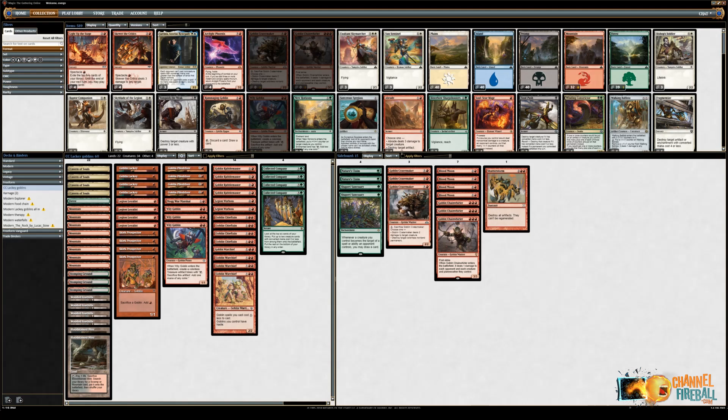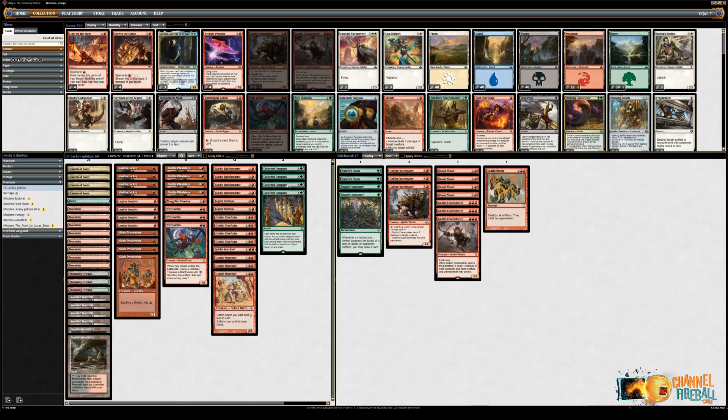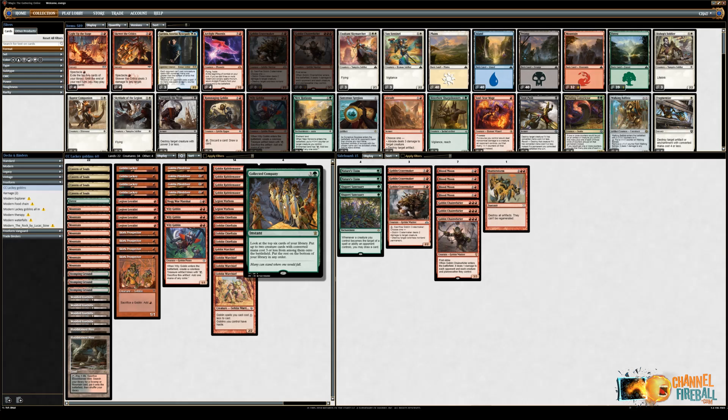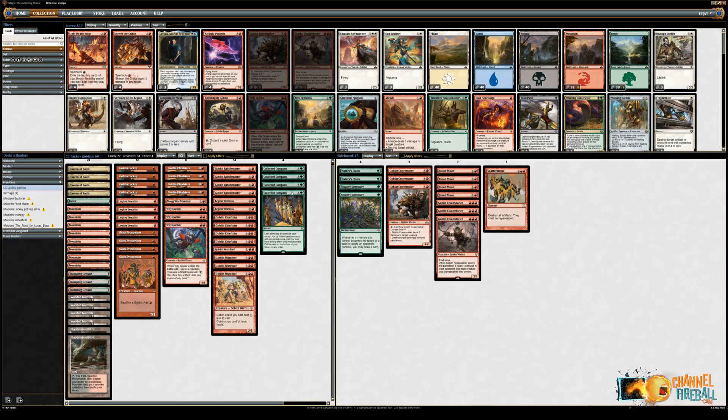I think we can hop into the deck techs now. What I'm showing here is the version of the deck that I built. I had done some searching for goblin warchief in modern, and one of the decks that came up was utilizing Collected Company. The reason I was drawn to this strategy initially was because it sort of mirrors what was going on in the legacy version of the deck — Goblin Lackey used to be paired with a card called Goblin Ringleader, a four-mana 2/2 that when it came into play, let you look at the top four cards and draw all the goblins in it. Collected Company is a very similar effect in the sense that it's producing card advantage in this style of deck.